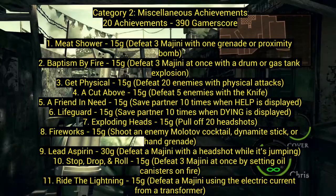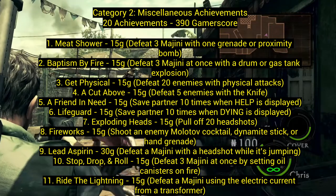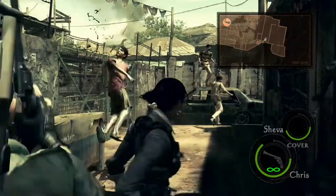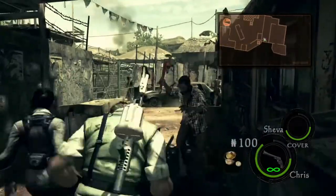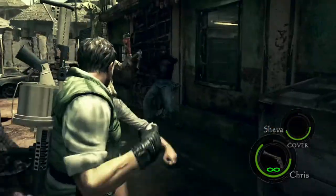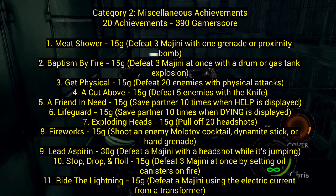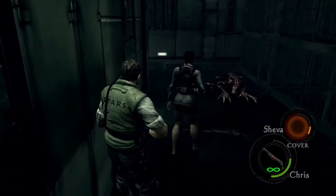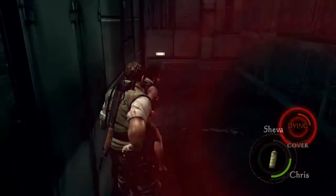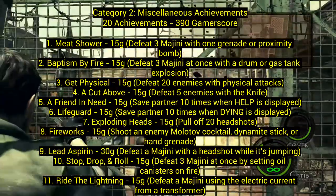Number five, A Friend in Need: save your partner 10 times when 'Help' is displayed. If Sheva (or Chris) is in danger, it'll say 'Help' — just save them 10 times. Number six is similar — if they're actually dying, give them a shot and they can come back to life. Just do it 10 times.